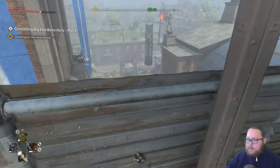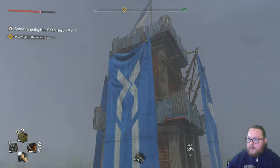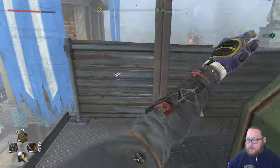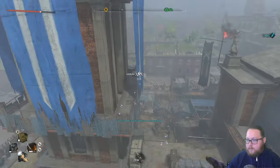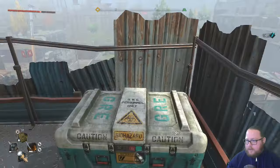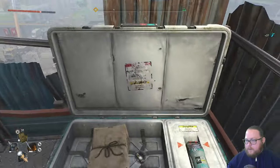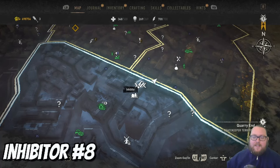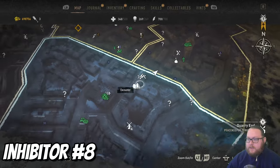The next inhibitor chest is at the main terminal station in Quarry's End. All you need to do is climb on top of the main terminal station and it'll be on this tower right here. Climb on top of this one, then you can just use your bar jump right over here. That's the easiest way I found to get it. Open it up and this one gives us another single inhibitor.